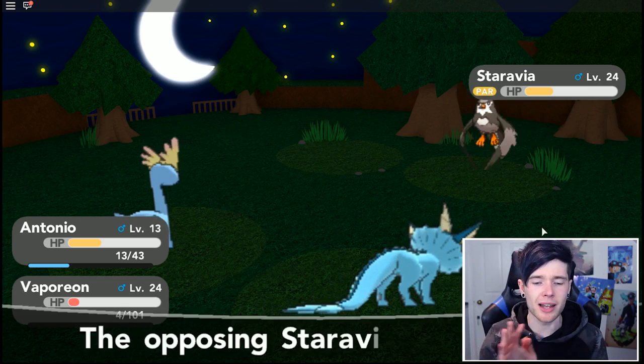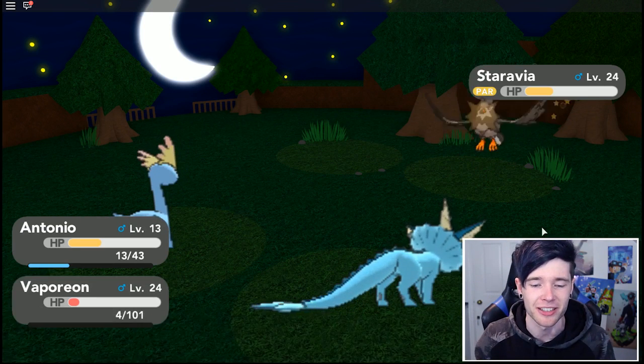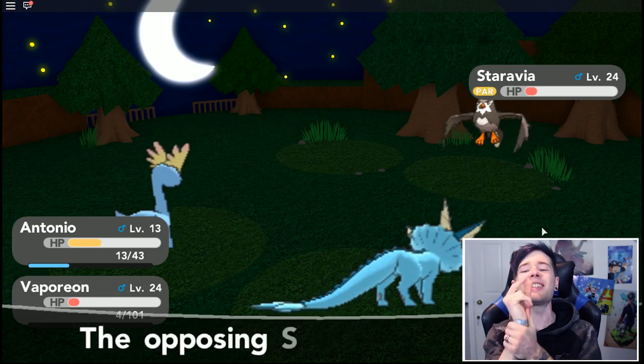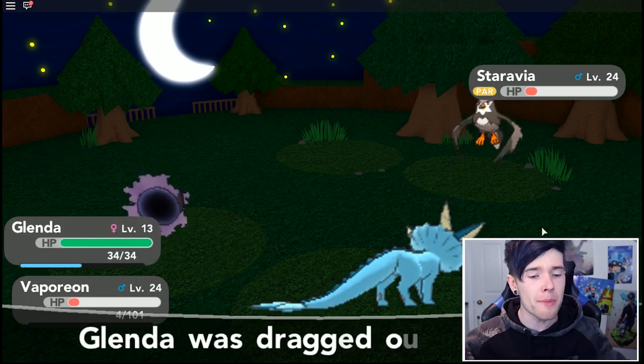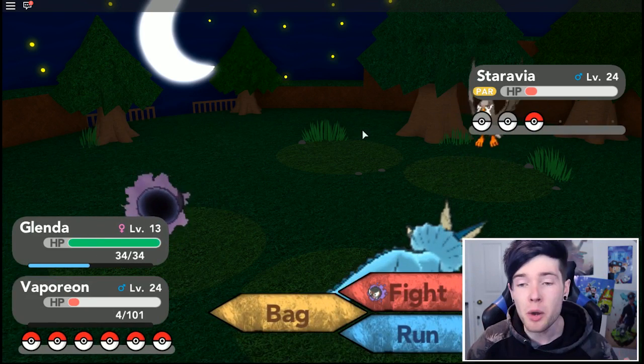He's using Sand Attack but I avoided it - that's kind of hilarious. I'm this close. Antonio's going down - Glenda's dragged out. Why do I have Glenda on here? I've got a Ghastly and a Haunter in the party.